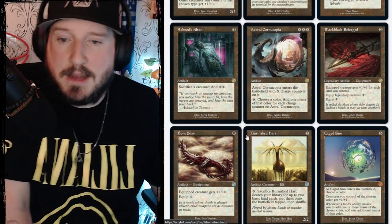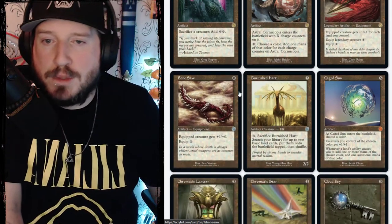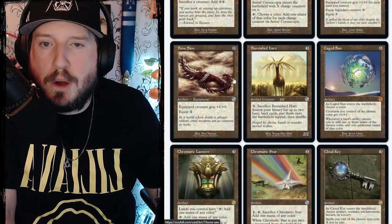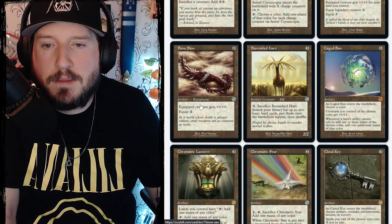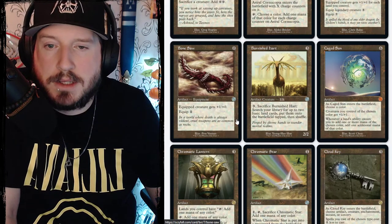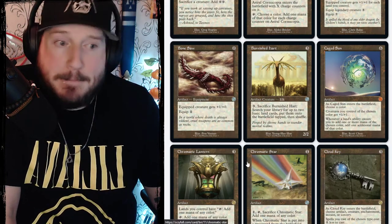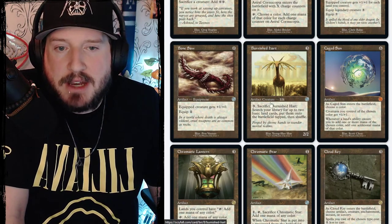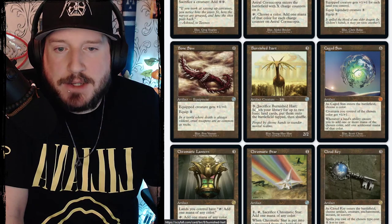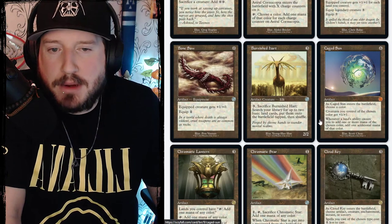Bonesaw is zero mana for an artifact equipment — equipped creature gets plus one/plus one and its equip cost is one. Burnished Hart is three mana for a 2/2 artifact creature elk. Pay three and sacrifice it to search your library for up to two basic lands and put them onto the battlefield tapped.